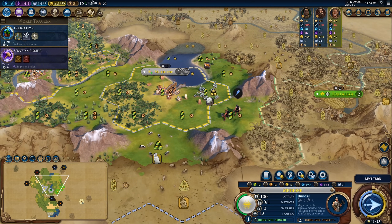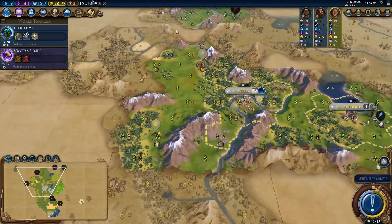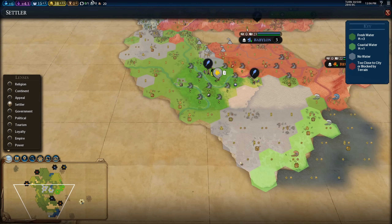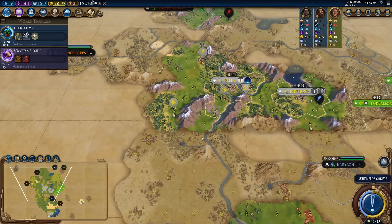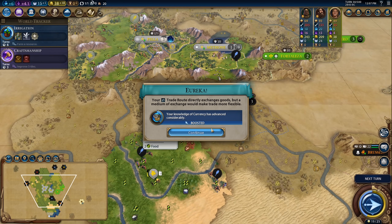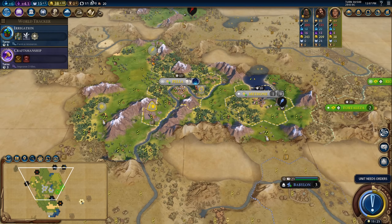So I'm going for builder and then ideally an encampment. The scout is doing its work — no major barbarian encampments nearby, just fog-busting. There's actually a ton of land down here. The question is, do I want to trade with Brazil for plus one science, or trade with Babylon for plus one envoy? Envoys are incredibly valuable, and I probably won't be going to war with Brazil for a little while, so I might go ahead and pick up that envoy — it'll also give us the boost for Currency.